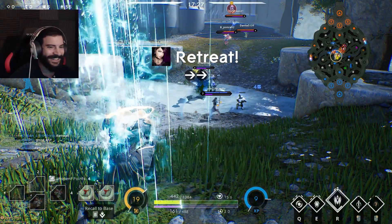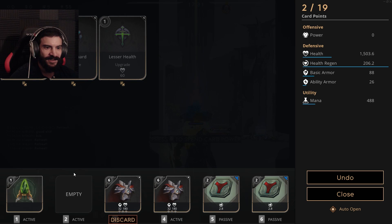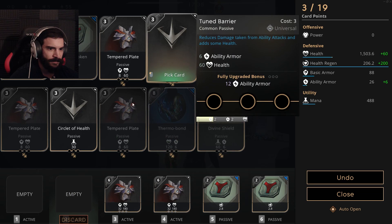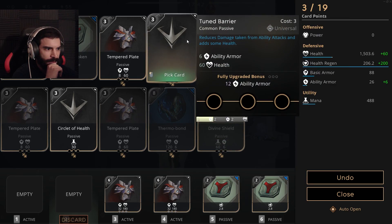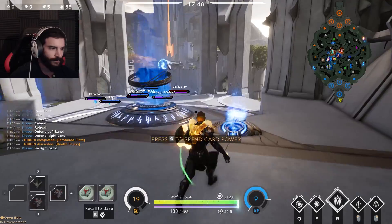That was insane — I got right lane pushed! Let's keep popping this in here, we got two points. Where do we want to go? Team barrier or more health? Let's go team barrier so it gives us both. That's insane!